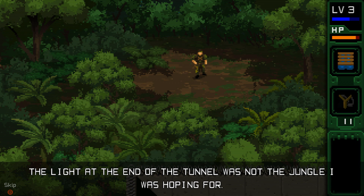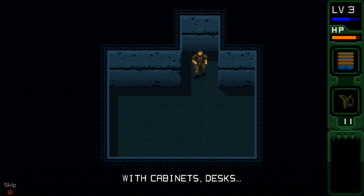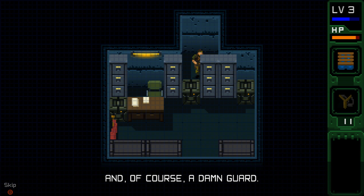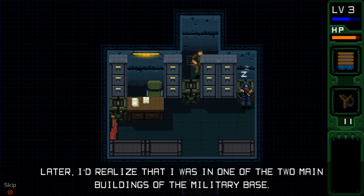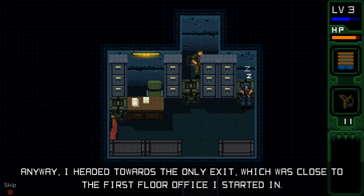Chapter three: In the Lion's Den. The light at the end of the tunnel was not the jungle I was hoping for. Instead I found myself in what looked like an office with cabinets, desks, and of course a damn guard. Later I'd realized that I was in one of the two main buildings of the military base. The building had three floors, hidden secrets, and a few unexpected surprises. I headed towards the only exit, which was close to the first floor office I started in.